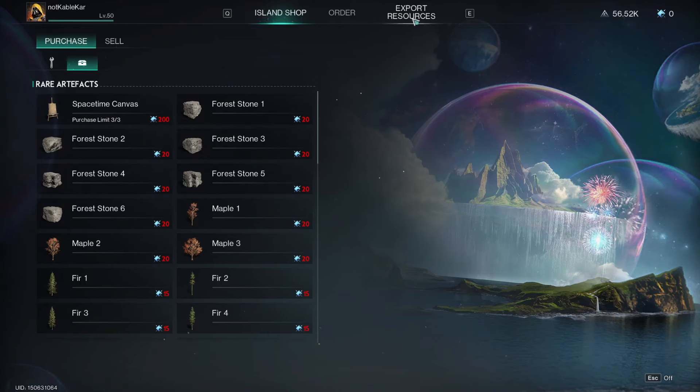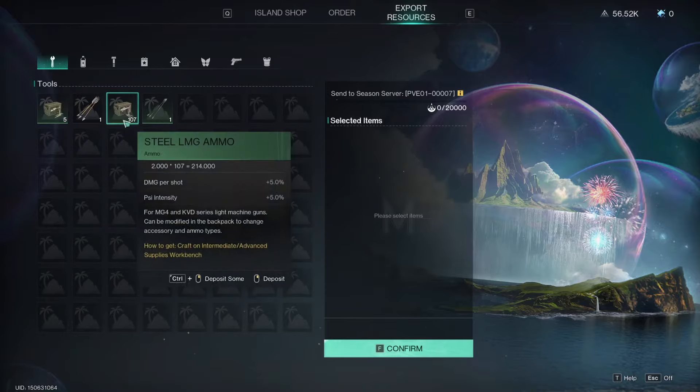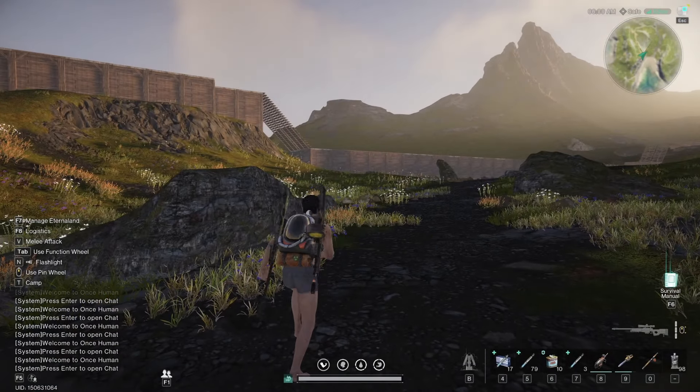The only other thing for Eternal Land is the export resources tab, which is kind of unknown at the moment — we'll have to wait and see. But the idea is that at the end of the season, you'll receive a certain amount of points to bring stuff over to the next season. Each item costs a certain number of points and you only have a limited amount, so you can't bring everything — you'll have to pick and choose. And that's about it.